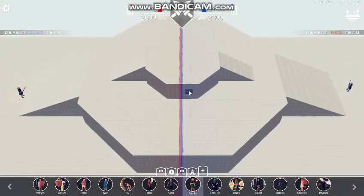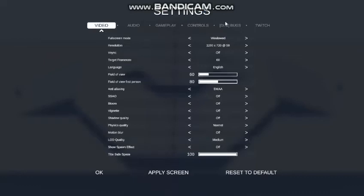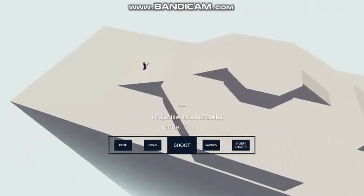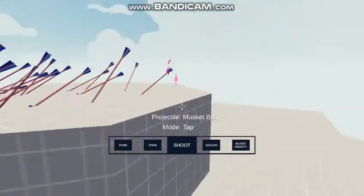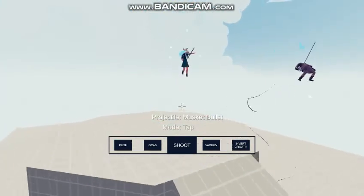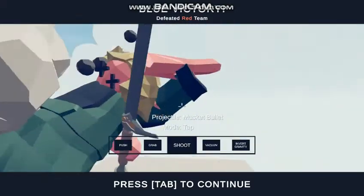Velda is supposed to lose, but they manually intervene — hitting frame-by-frame and essentially shooting Velda a bunch of times in the face to force the outcome. Quinn wins. They move on.